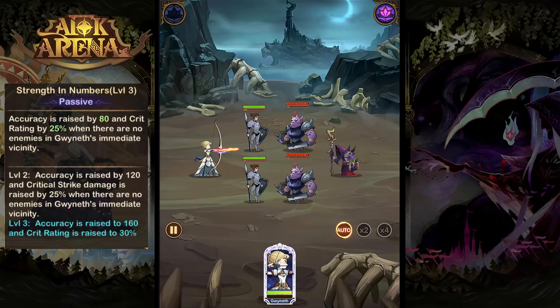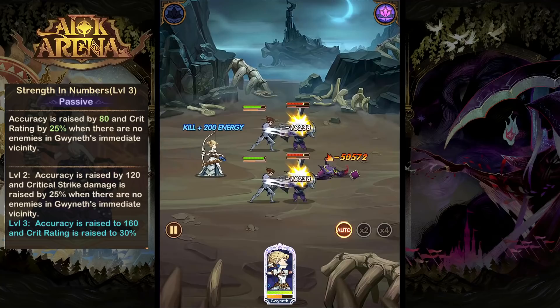And for her final ability, which is yet another passive, this one increases her accuracy, her crit rating, and her crit damage when there are no enemies in close proximity to Gwyneth.